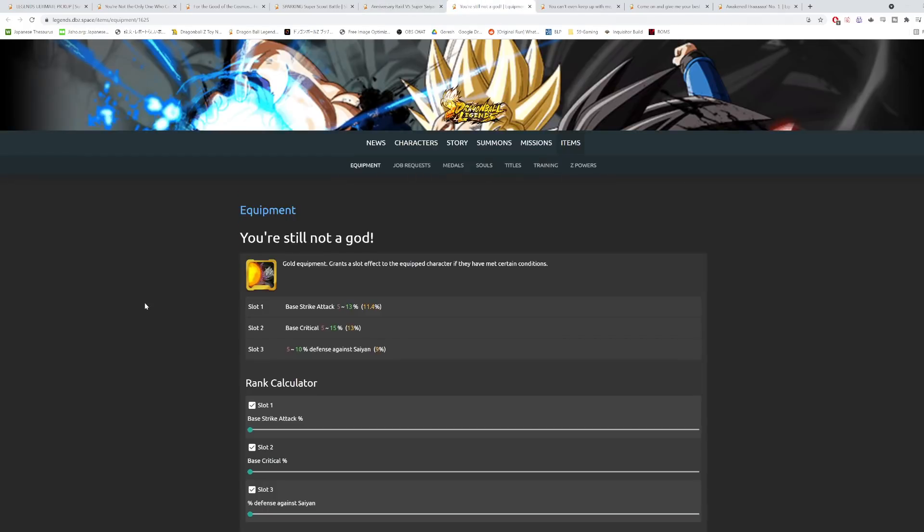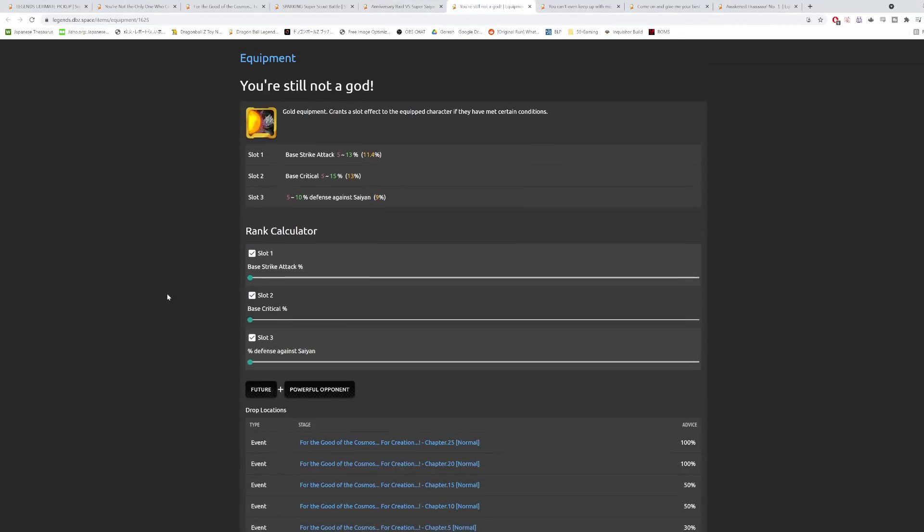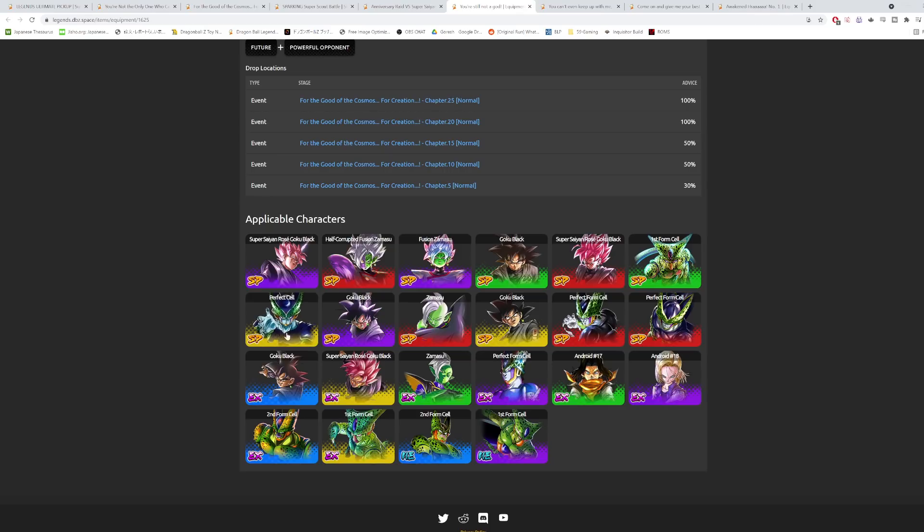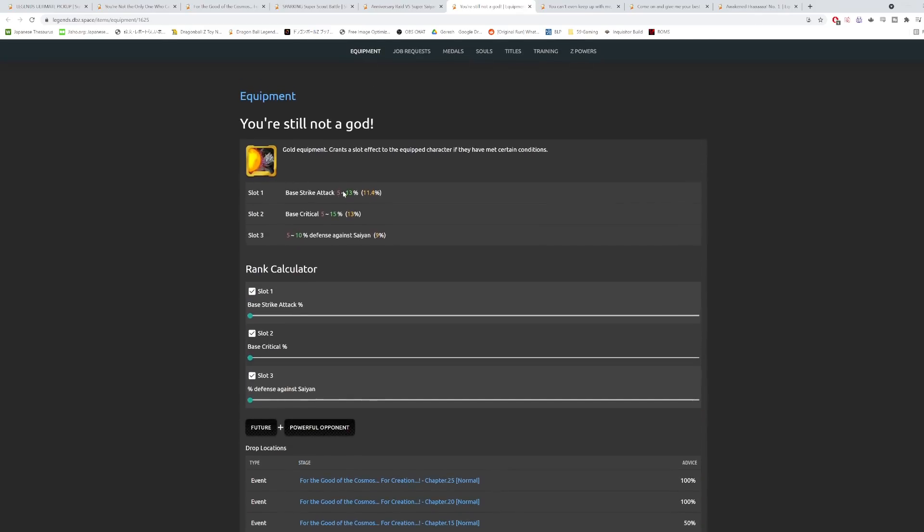Now onto the equipment. The first one, 'You're Still Not a God,' is for units on both the Future and Powerful Opponent tags — so mainly Zamasu, Goku Black, and maybe Cell too. Stats go: base strike attack up to 13, base critical up to 15, and five to ten percent defense against Saiyans. The best slot is definitely the last one — defense against Saiyans is pure defense covering both strike and blast. The base critical middle slot isn't great.